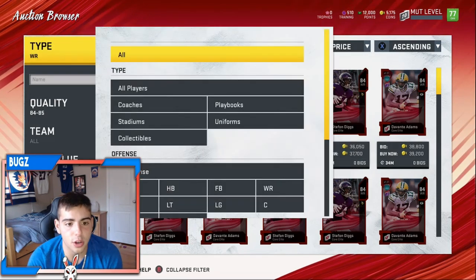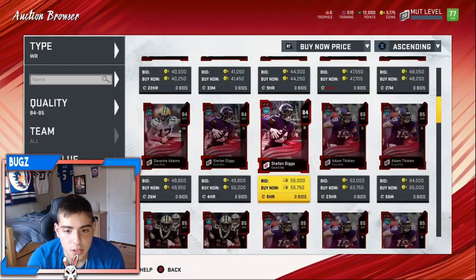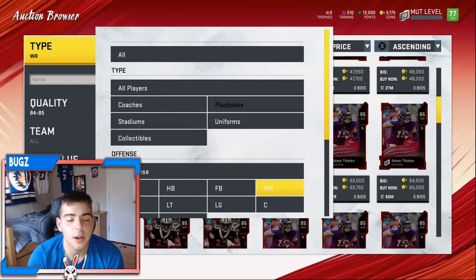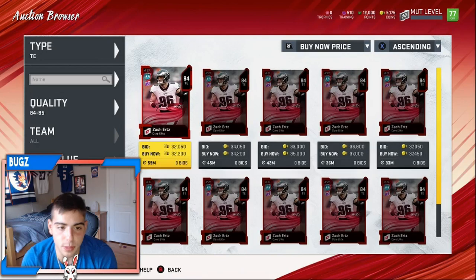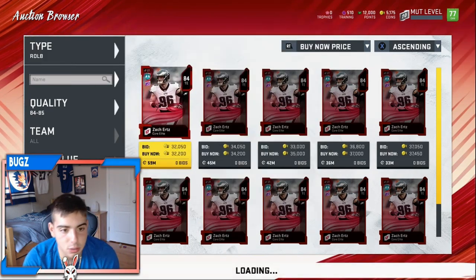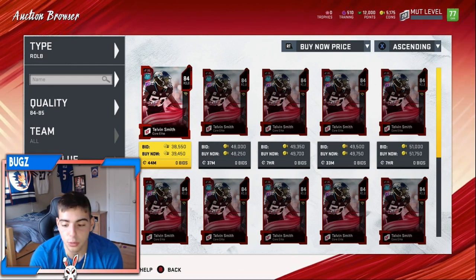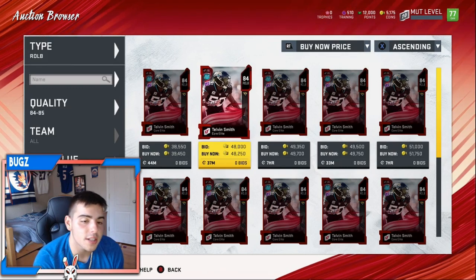Wide receivers - Davante Adams 84 at 35k, he'll probably be 50-ish when the game comes out. Diggs at 36k will probably be 50-ish too. Adam Thielen is more expensive but he'll probably go up to 70k. Remember, every time EA Access drops I always make the mistake of selling my cards early - it's never a good time to sell. Nobody's on the game, if you sell now you're gonna lose coins. Whoever is buying cards probably has a million coins from some crazy glitch.